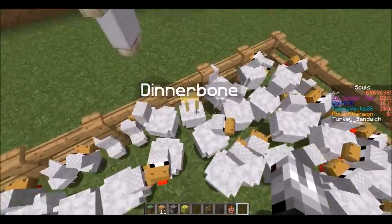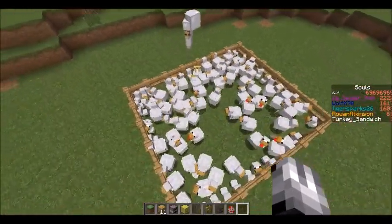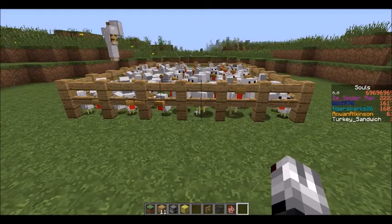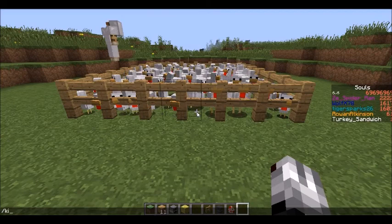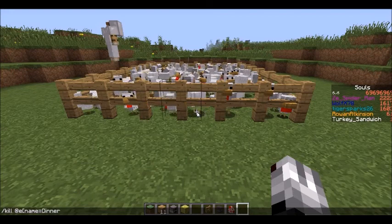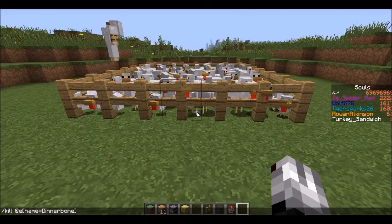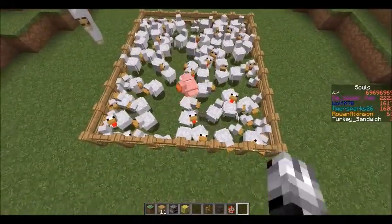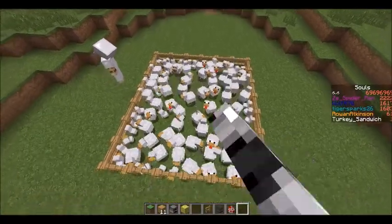I want to kill that chicken in particular because he has a flu and all the chickens don't want to get the flu. So we have to kill him because we don't want our chicken supply to get spoiled. So we do slash kill @e, and then bracket name equals DinnerBone. Make sure you do the bracket, then press enter. It kills that one chicken, which was DinnerBone.